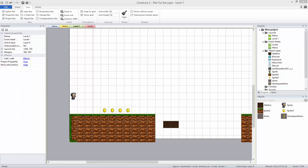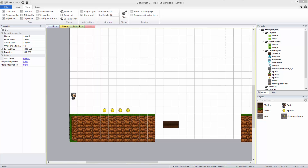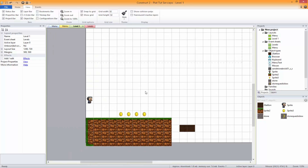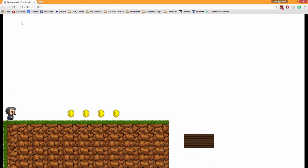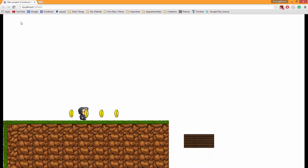Hello and welcome to episode 3. This episode we're going to be going over making the player animated. In the game, he's only walking right, and if we press the left arrow key, he doesn't change animations. That's what we're going to change today.